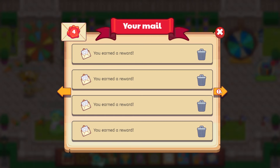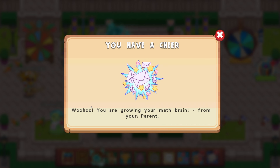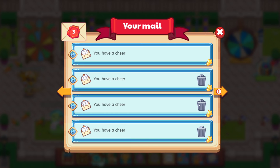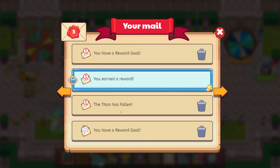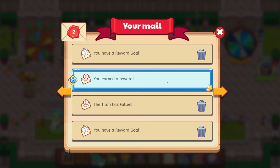We're going to come on back. You need to delete some mail. I have a cheer — you are growing your math brain from your parent. Be sure to go ahead and send those cheers, parents. We have a reward goal: 10 questions and we'll receive a reward. We earned a reward!